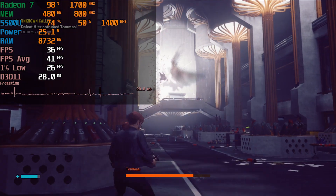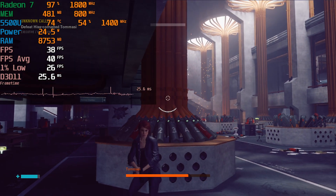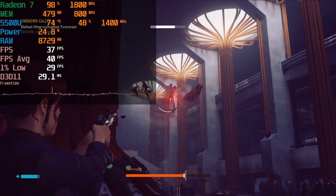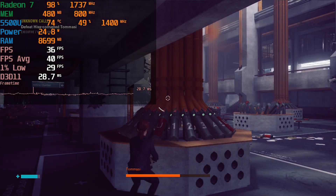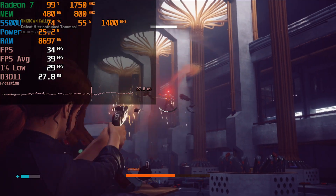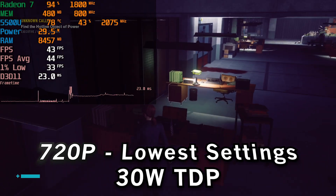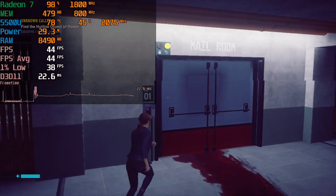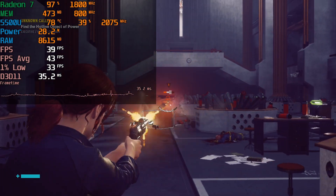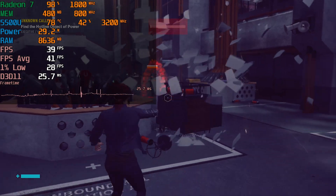If you're on a system that can't run above 15-watt TDP, you'll at least be able to play the game somewhat, but those 1% low drops into the mid-20s will be rough. The 25-watt TDP keeps 1% lows at a more reasonable range - certainly not perfect but doable. At the 30-watt TDP we end up getting a very similar overall experience to 25 watts, so again we're pretty much just GPU-limited with very little more we can do.